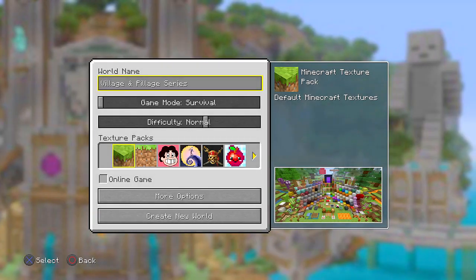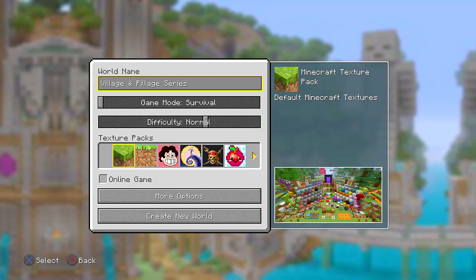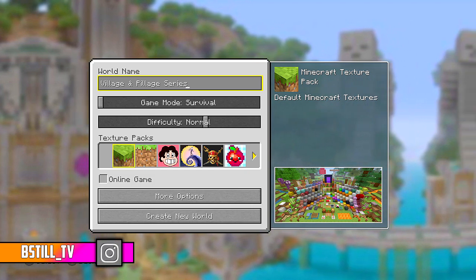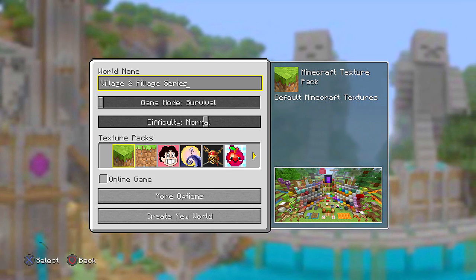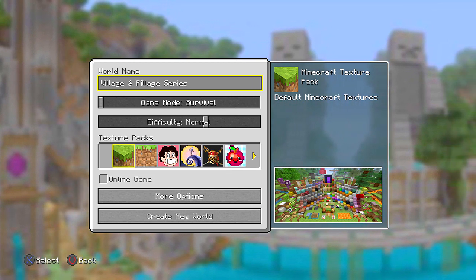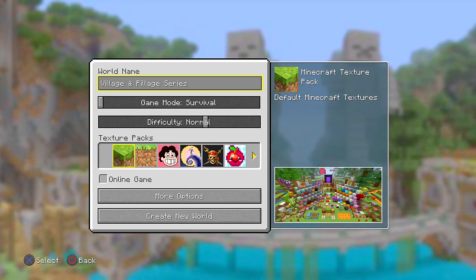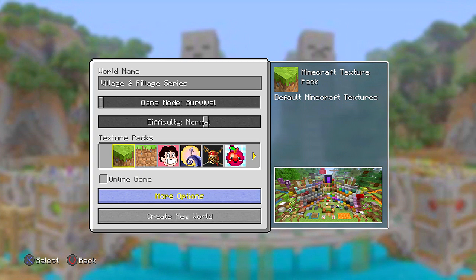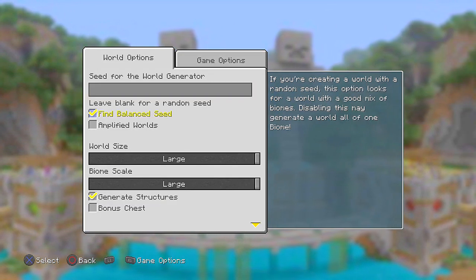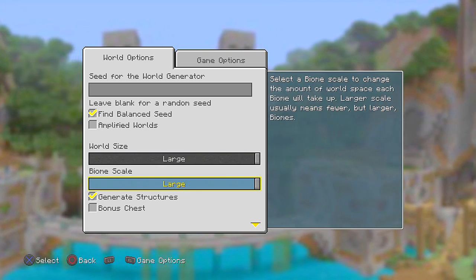What is going on guys, I am back with a brand new survival let's play series. The Village and Pillage update was just released on the PlayStation 4, so I'm very excited to give it a try and experience it for the first time. I'm going to be starting a random world - the seed will be in the description. The settings are fine balance seed checked, world size large, and biome scale large.